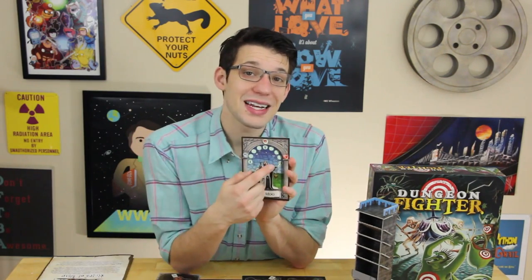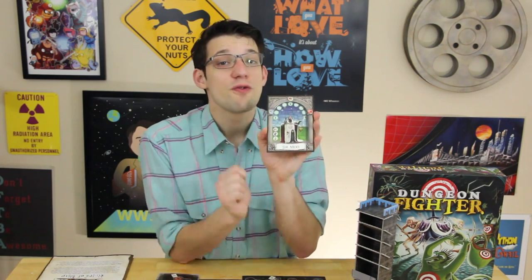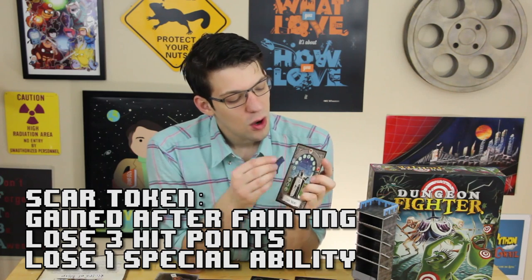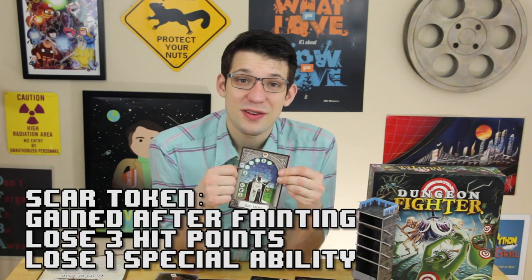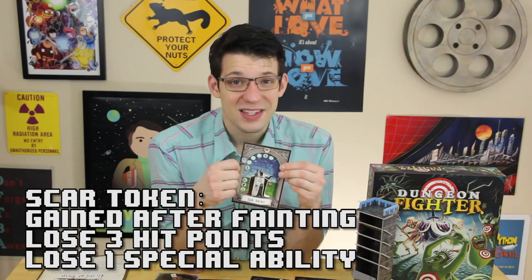Each player starts with nine hit points. If you get down below one, you faint. After the combat in which you faint, you rise up again but take a scar token. That scar token covers up one of your special abilities and three of your hit points, making you much weaker. Once you have three scar tokens, you're dead forever.